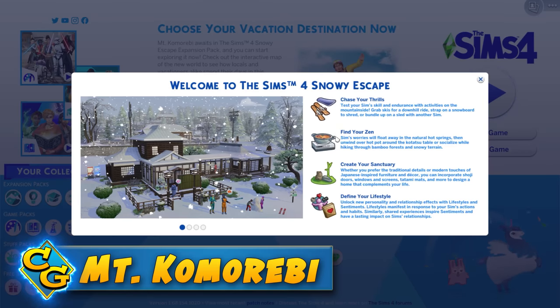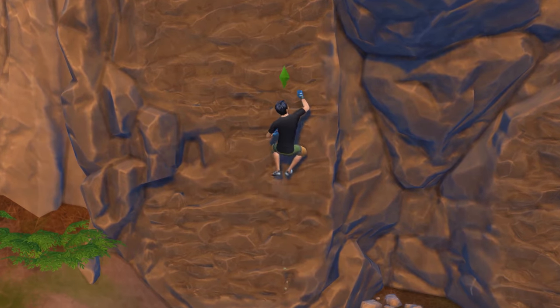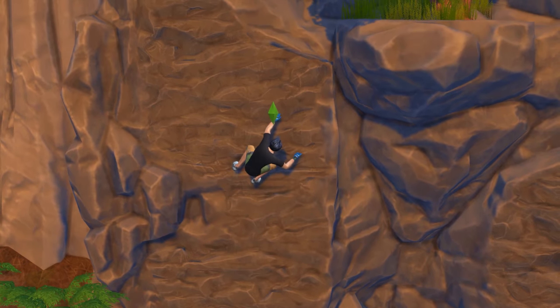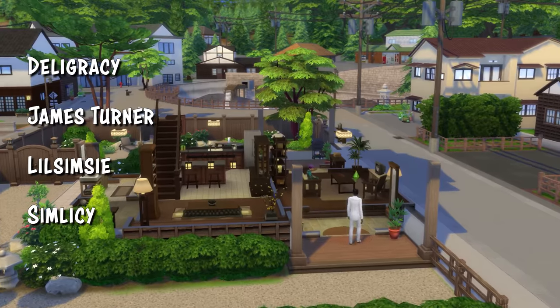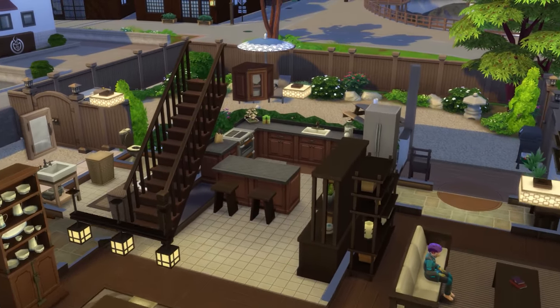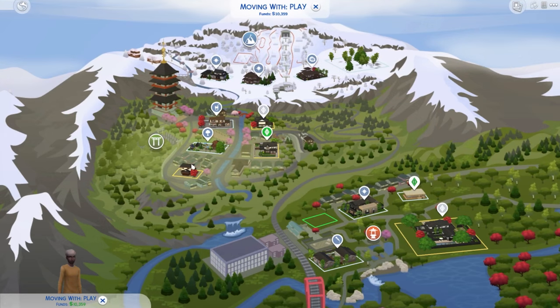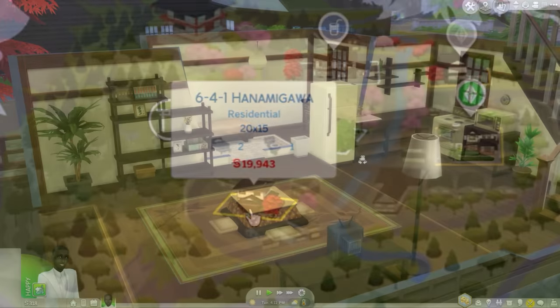Honestly looking at this feature list, it's mostly about the mountain — whether you're skiing on it or taking a hike, it all comes down to the new location. Mount Komorebi has three neighborhoods and about 14 lots. They're a lot better than typical starter homes in Sims 4 and you can tell they really tried to make them fit in, though they are a touch on the expensive side for a starter.